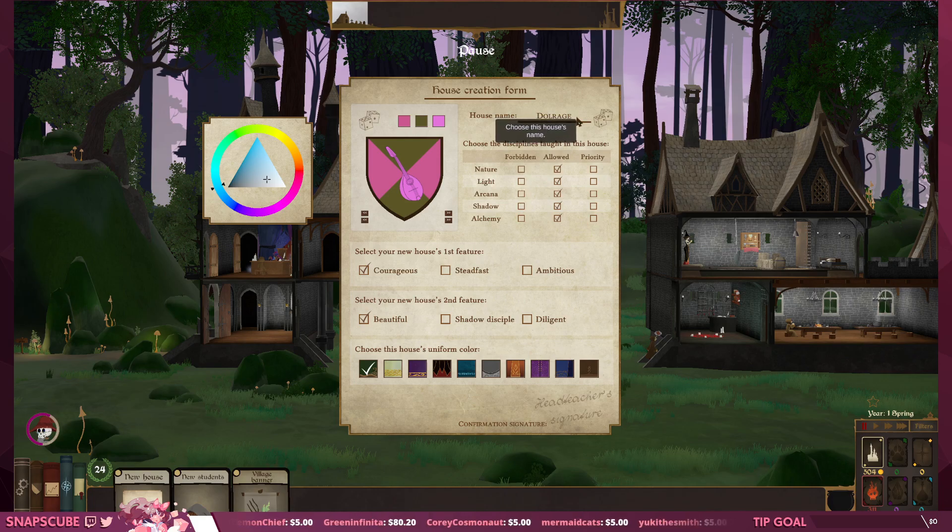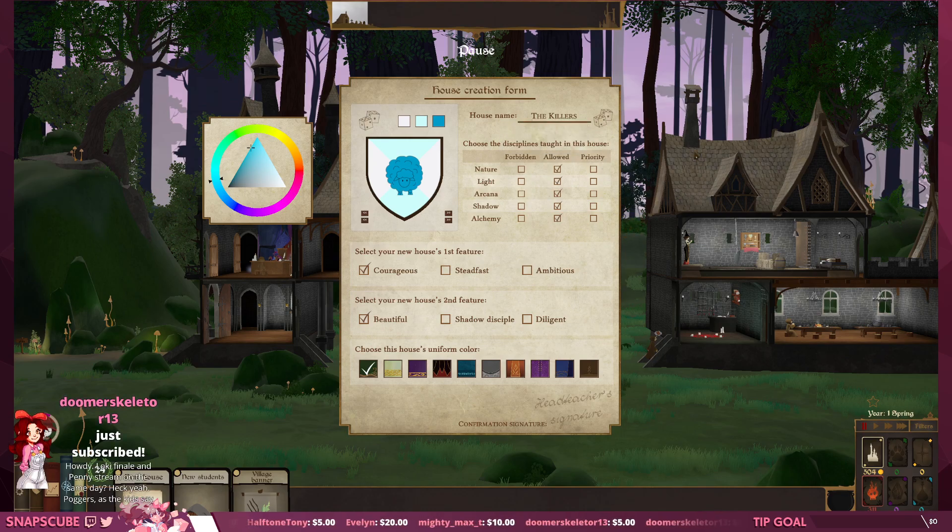House creation form — house name: The Killers. 'Coming out of my cage and I've been doing just fine, gotta gotta be down.' That's what the sheep you get the horns — that's right! Holy shit.